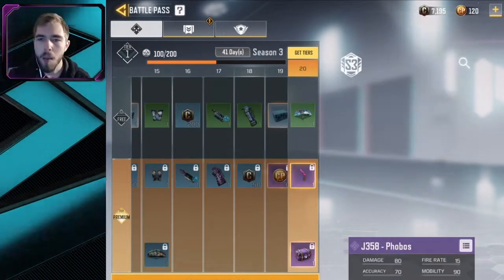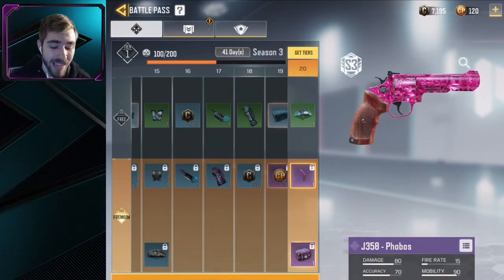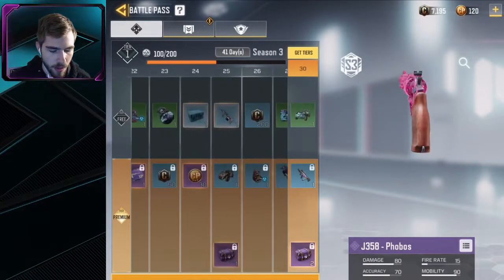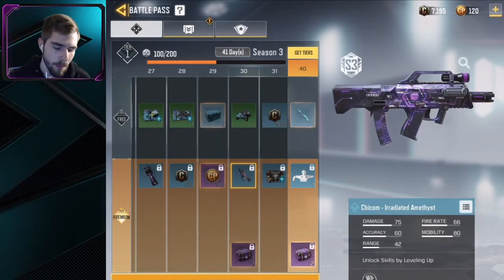Tier 20 has a brand new skin camo on the J358 — this camo is freaking insane, I cannot wait to get that. Tier 30 has the Chick'em with that same skin style from Tier 10, which is a pretty cool skin too.